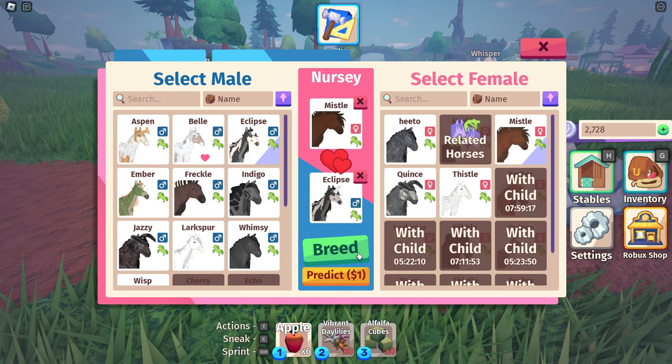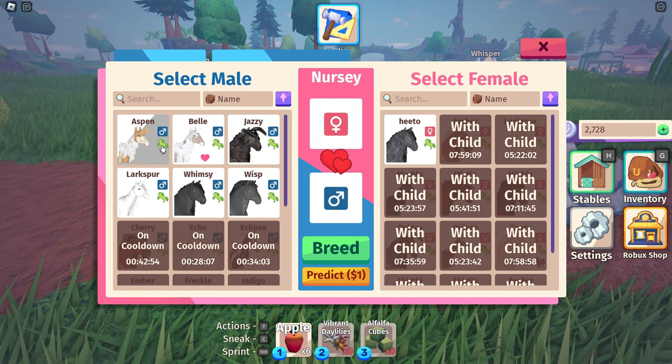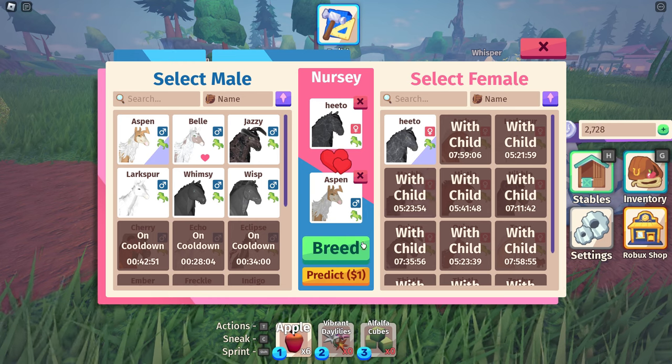We're gonna do Eclipse and Missile, Indigo and Thistle, Freckle and Marble, Ember and Quince, then Aspen and Keto.